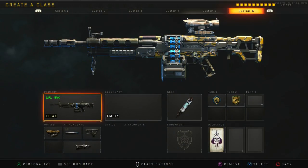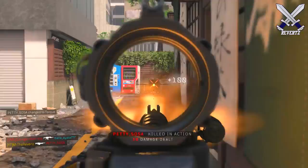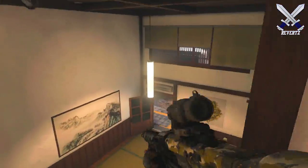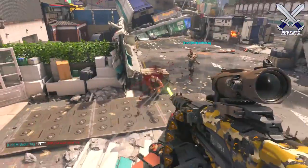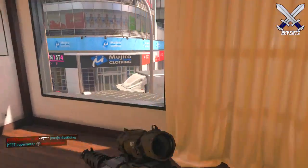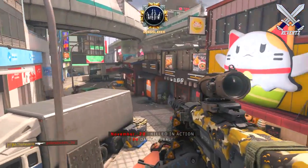The creator class loadout I have here in case you do want to use the Titan is the recon sight, because it gives you a very nice distance to shoot at. FMJ as well because it gives you improved bullet penetration when shooting through walls, and quick draw to make it a bit easier for run and gun fights, and then of course the operator mod. It does take up a lot of space — I was not able to run a tier 3 perk because of it. The only two perks I have are gung-ho and engineer just to see all equipment in the game, and then of course stem shots. That's my creator class loadout with the Titan, but again I do not really recommend using this operator mod.